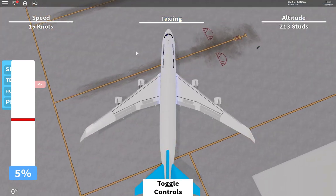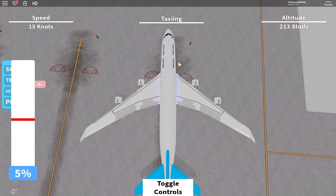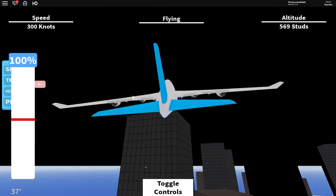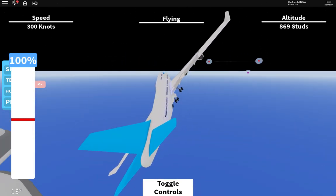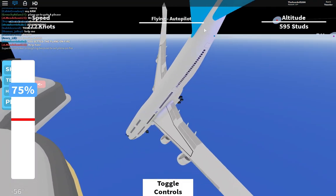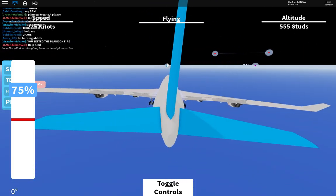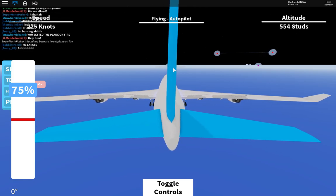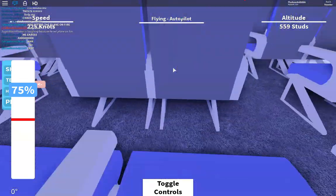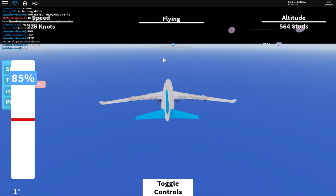I'll land at the international airport. Then we just take off from there. I'll fly to the blue place - it's definitely an interesting game to say the least. I have music off because I'm pretty sure it's copyright, which kind of stinks.